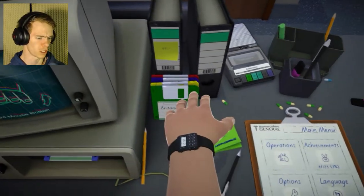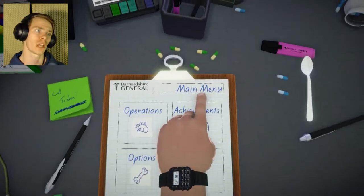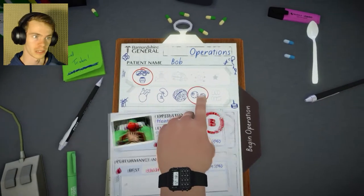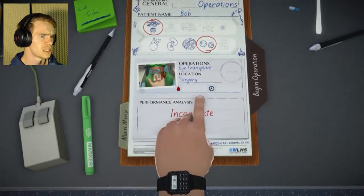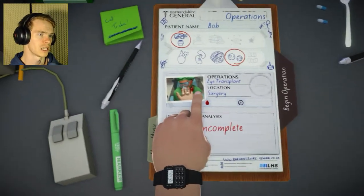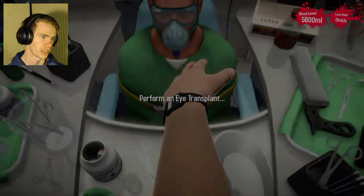I completely forgot the controls. So today's episode, we are going to be going in and operating on the eyeballs, of all things. That's going to be hard, I am sure, because it looks like he's got goggles on, which is not good. Anyways, let's get in here and open up this eyeballs operation. We're not creating brains today.